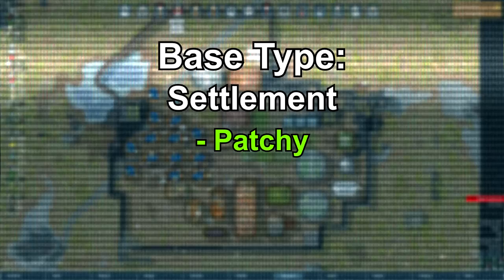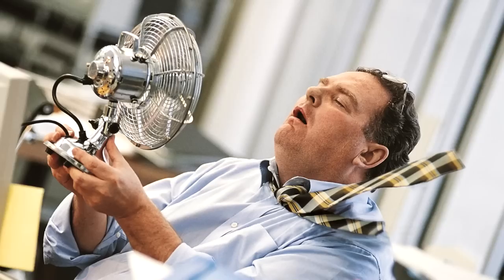For settlements, the pros are that it's patchy so it doesn't require one huge plot of land to be built upon, and rooms can be shifted. However, it has the worst temperature control, which can upset your pawns.